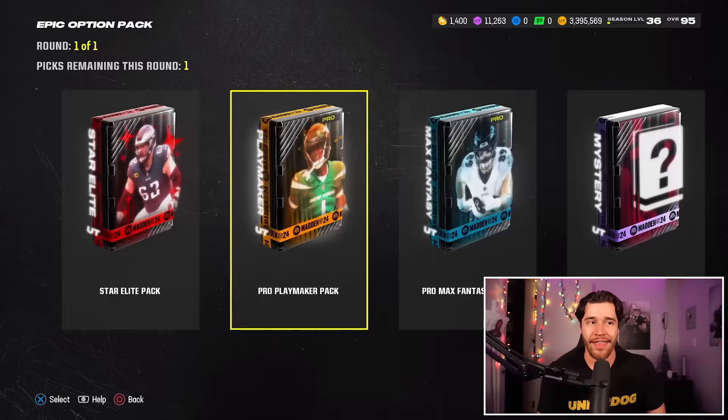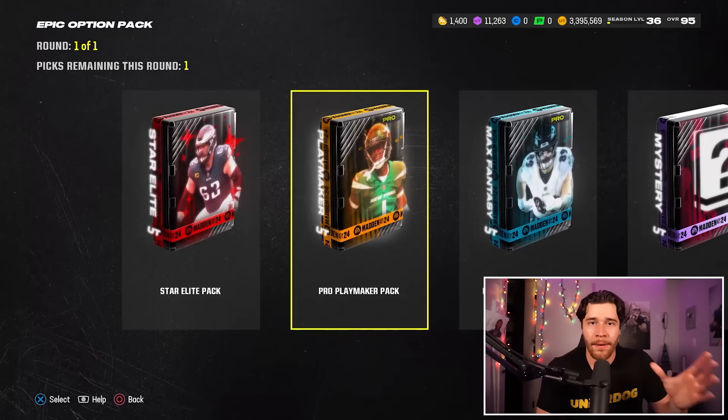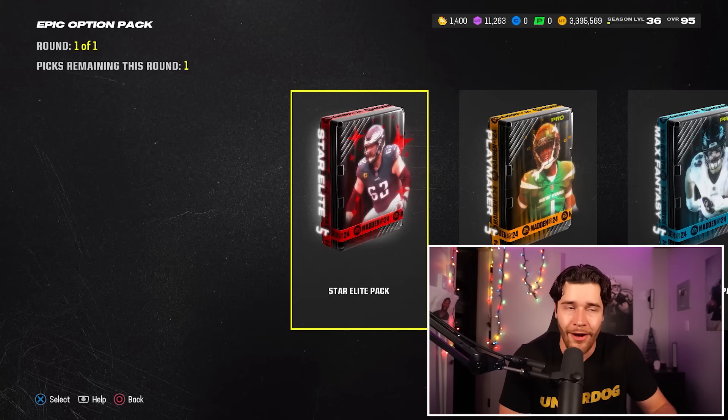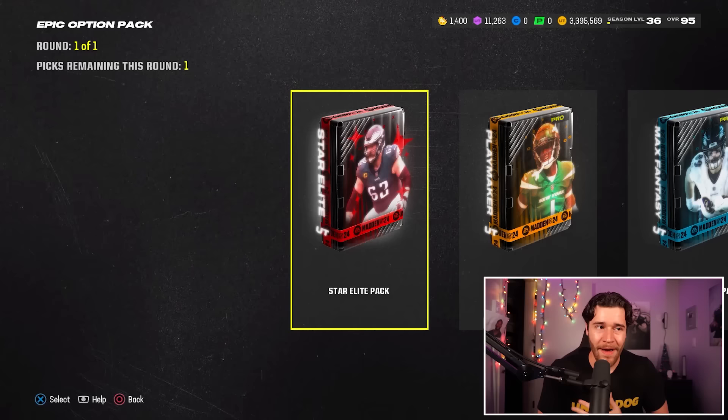These three packs are really the ones to consider: the Star Elite, the Pro Playmaker, and the Pro Max Fantasy. But with that same philosophy, the Pro Playmaker pack is likely going to give you a bunch of 86-to-90 overall cards — same with the Pro Max Fantasy. The Star Elite, though, gives you a chance at a really high pull, and that's realistically how you generate more coins when opening packs, because 86s, 87s, and 88s just don't sell for almost anything right now. In my opinion, the best decision is the Star Elite pack from the Epic Option.